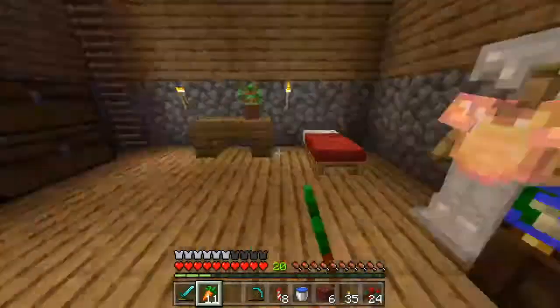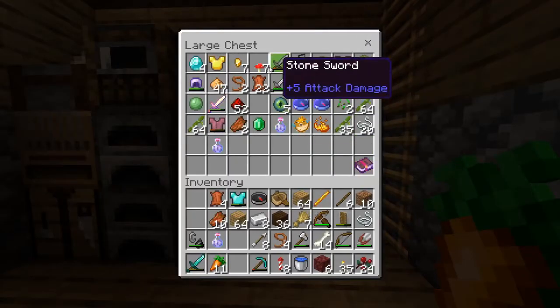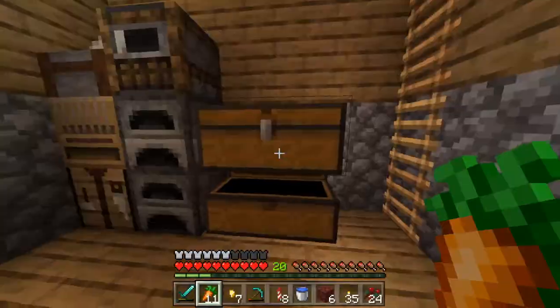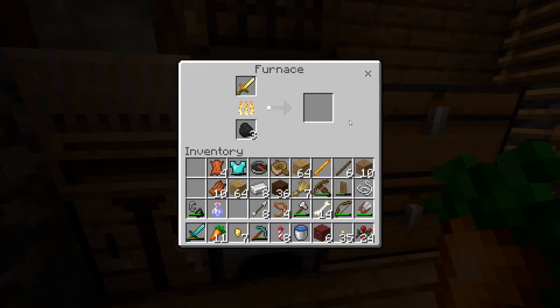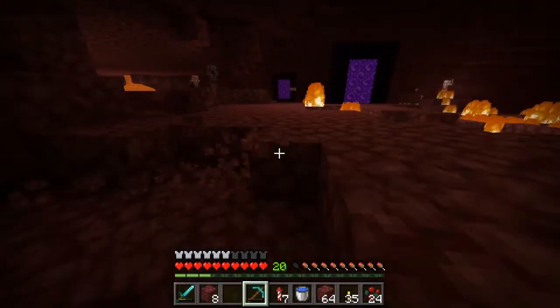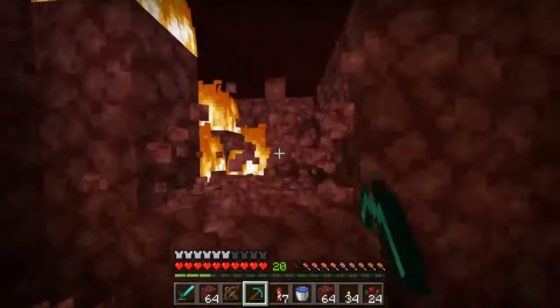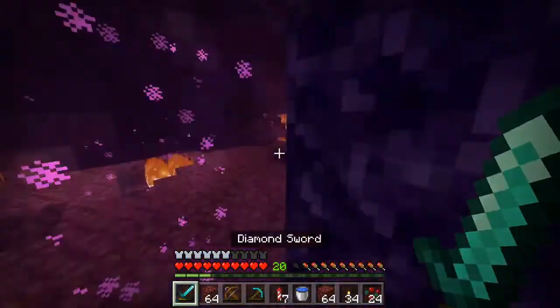Do I have any gold? I want to make these into golden carrots. I have seven nuggets. I don't need a gold sword — I'm never going to use this. So I can just smelt this down, and then I'll have enough nuggets to make a total of one whole golden carrot. Alright, I've collected a fair bit of netherrack. I'm going to go ahead and head back to base.